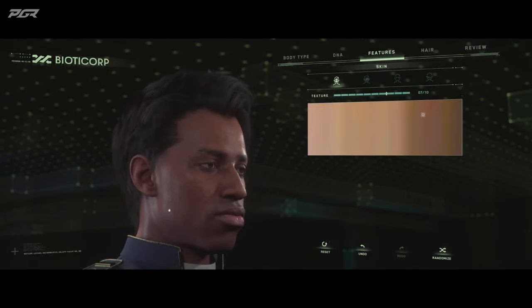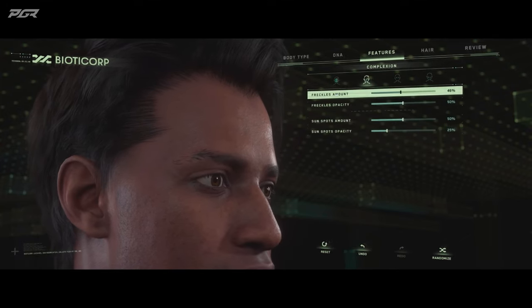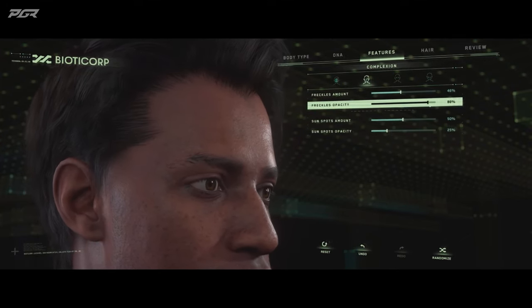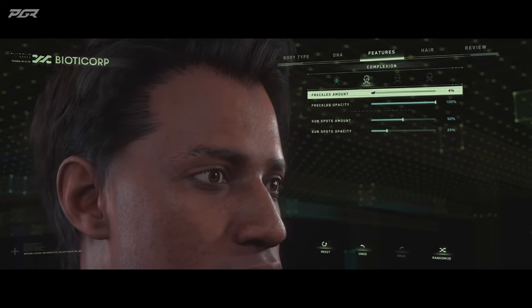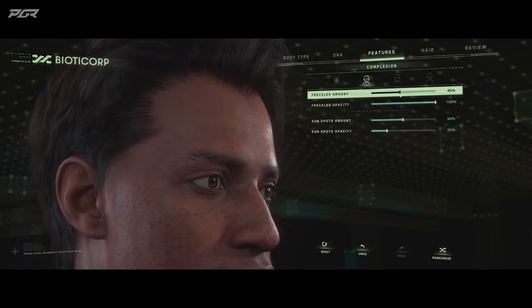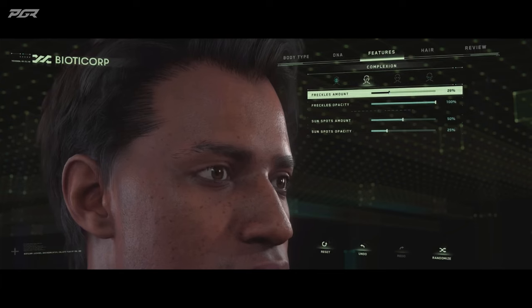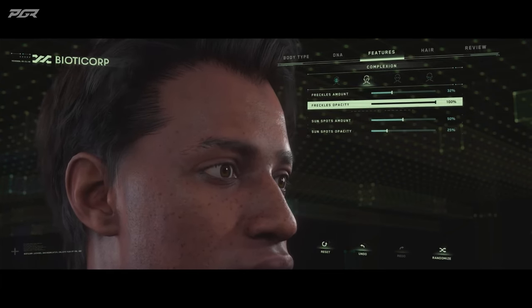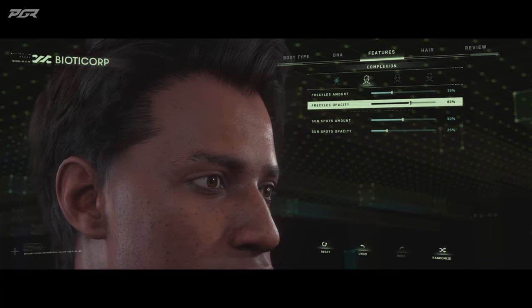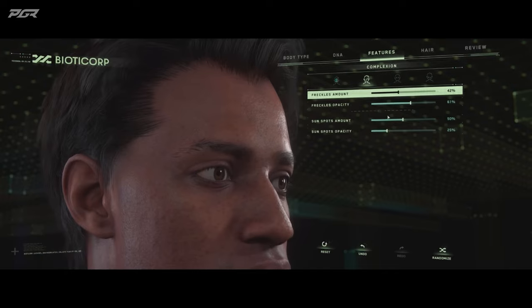The next step in our skin tone is the complexion, and for complexion we've added freckles. I'm just blending in and blending out the amount of freckles. I've cranked it all the way to the top so you guys can see it, but for my character I'm going to keep it kind of subtle — quite a few of them, something like that.